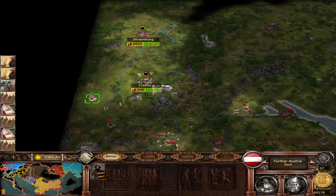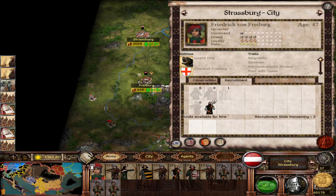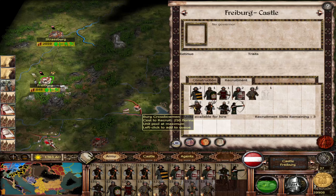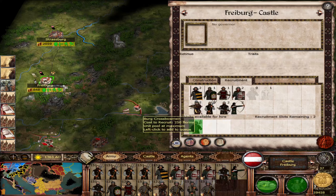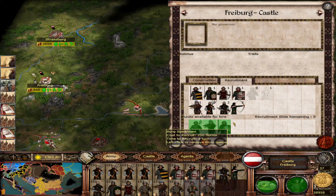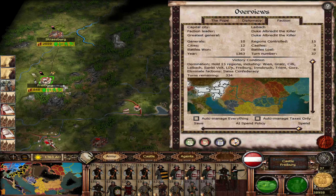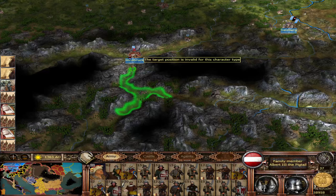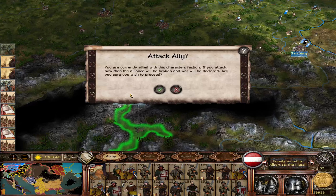So Freyberg is not under siege anymore — we got lucky there, really lucky. We don't even need to wipe out the barbarians, because our victory conditions require us to wipe out the Swiss and we need 15 regions. I think we have most of those already, but we do still need Innsbruck, so we need to go up there with Albert III — looks like he can reach them.